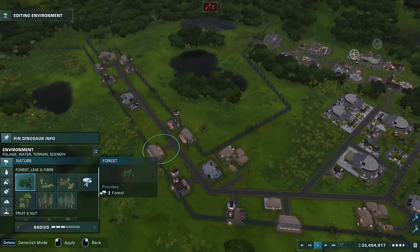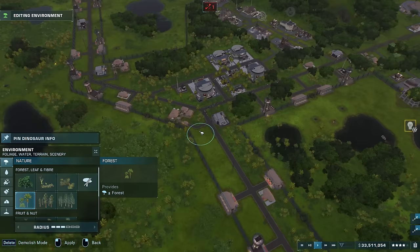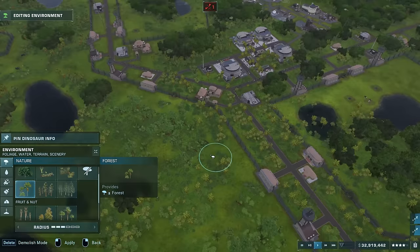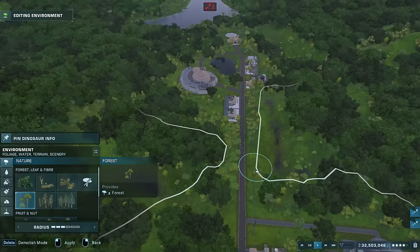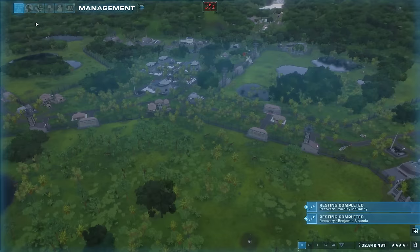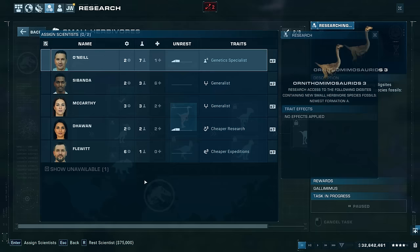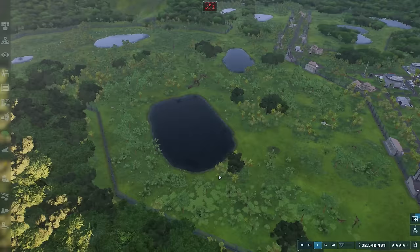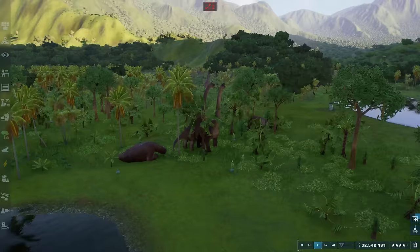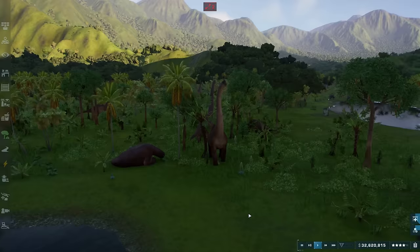We should probably put in more forest areas and actually fill these in — I'm going to do that now between the paths to make everything look a bit nicer. Our scientists have recovered, so let's get them to research today's dinosaur: the Gallimimus, which we've unlocked. The requirement is to have 25 herbivores, which we already have thanks to our massive herbivore habitat. Look how beautiful they are — can you imagine how incredible it would be to see these in real life?